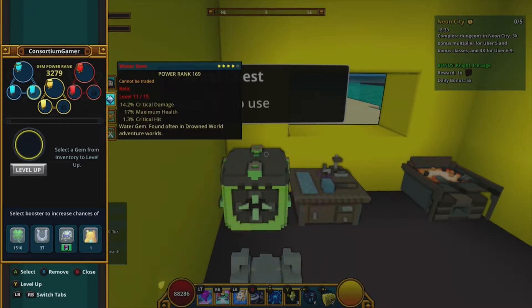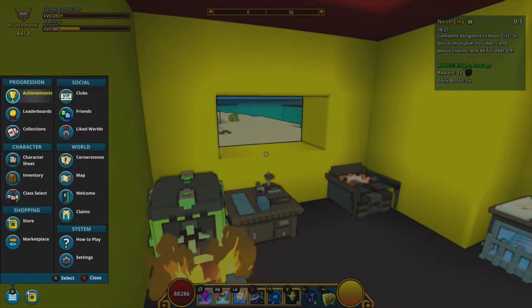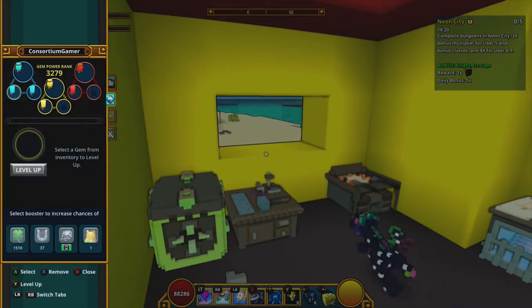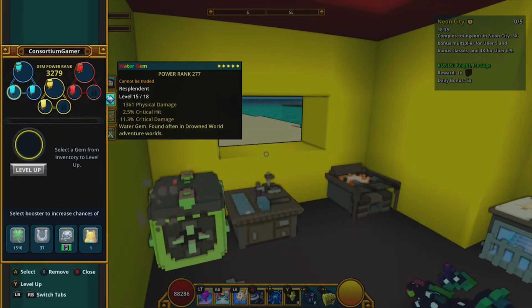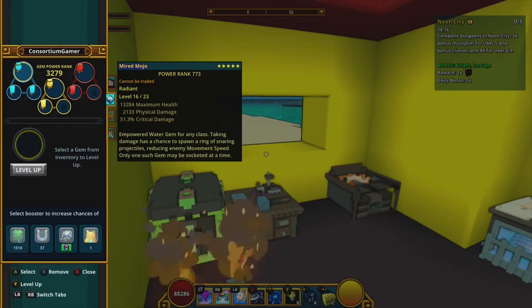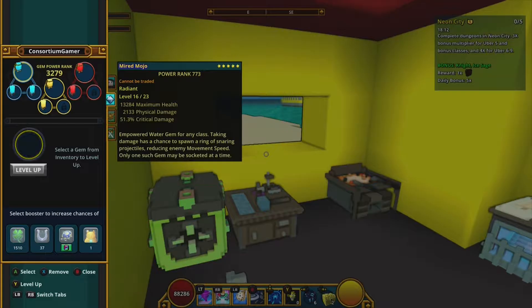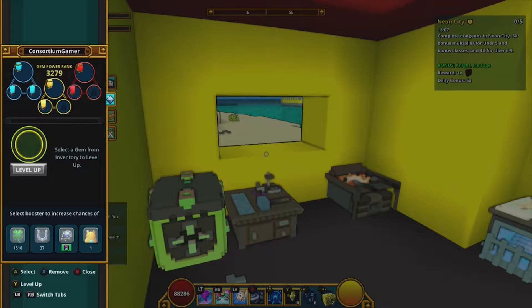I prefer critical hit chance over critical hit damage when I have the choice, because I think you mathematically end up with more damage — though I haven't done the exact math. That's an example of the gems. My issue early on was trying to equip my stellar gem without realizing it was incompatible, so I de-socketed my other gem, wasted a ton of flux, and it was unfortunately a big mistake.